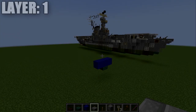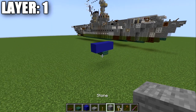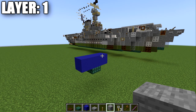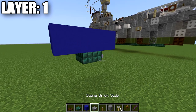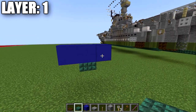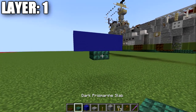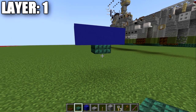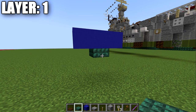Moving into layer number one, we want to make sure we position this correctly in the water as this is the start of our draft — the underwater portion. We want to make sure our layer starts one block underneath the water surface. The blue concrete represents the water level and you can see the dark prismarine starts right below it. It's very important to make sure that's correct because if it's off, it's going to sit weird in the water.